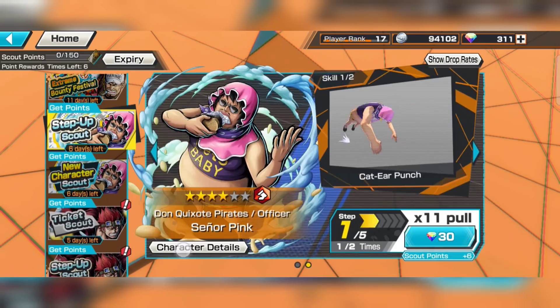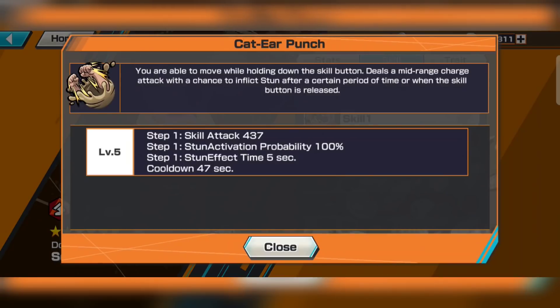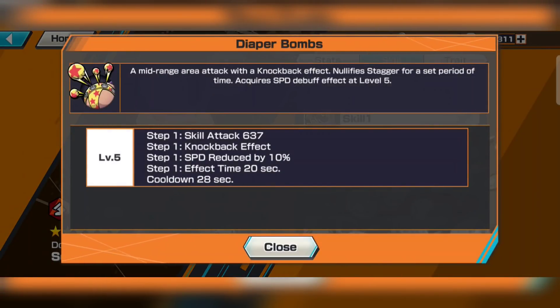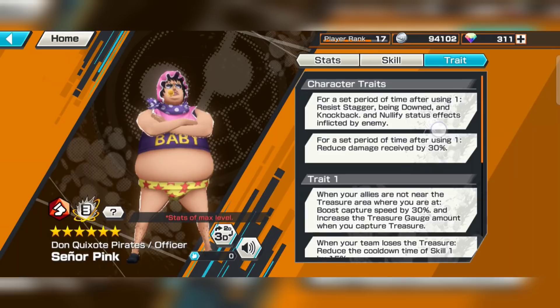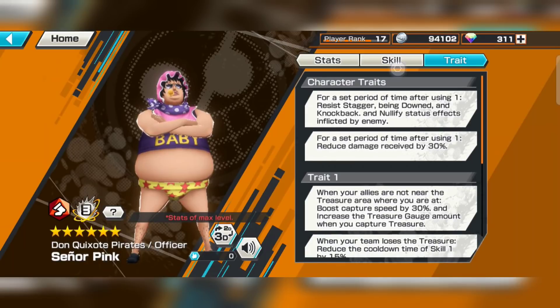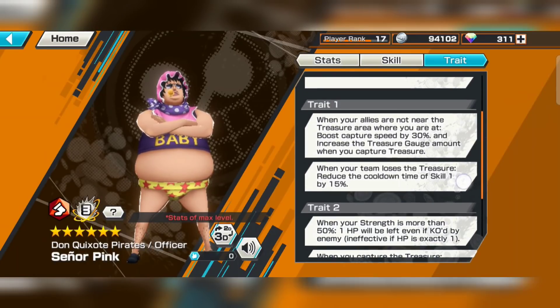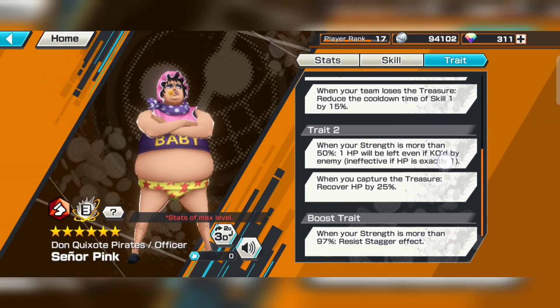Okay, let's take a quick look at his stats. First kill: 47 seconds. Inflict stun, mid-range. Dapper bomb: 28 second knockback effect. Trait: resist stagger, resist being downed, resist knockback, resist — nullify status effect! Oh my god, after using skill 1. That's really nice — you can use this skill to escape from Akainu.